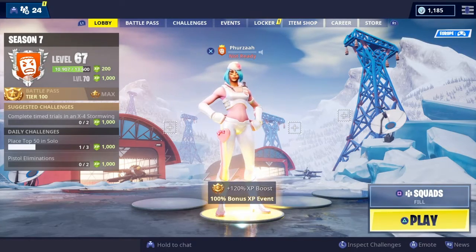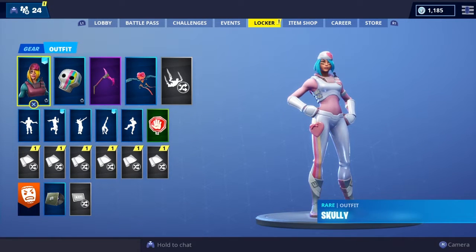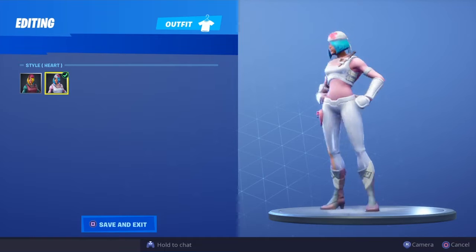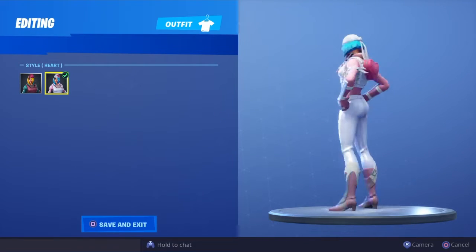What's going on people, it's your boy Furza here and welcome back to my channel. I unlocked the selectable styles of Scully. In my opinion, this selectable style is definitely better than the normal one. This selectable style is called Skull and this one is called Heart, aka Pink. I'm just going to call her the Pink Scully skin - let me know what you guys think in the comment section below.